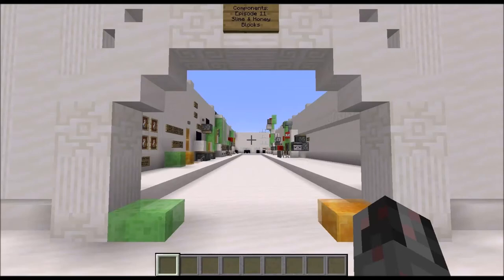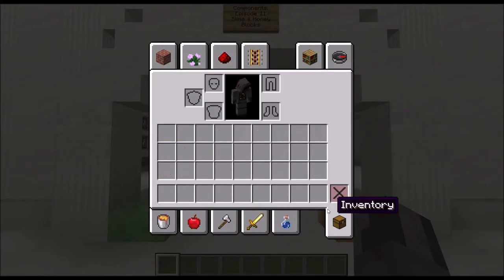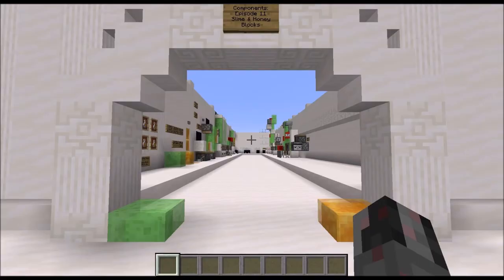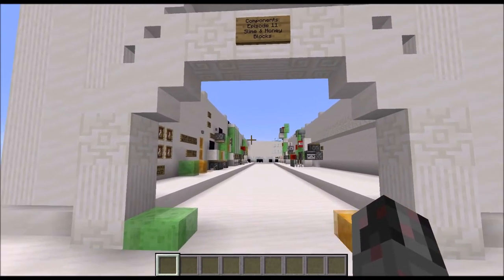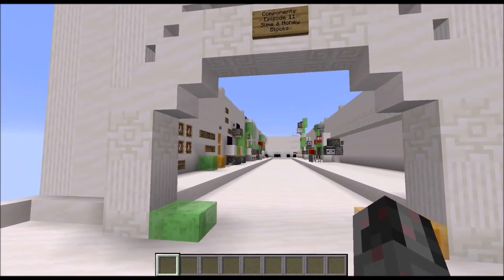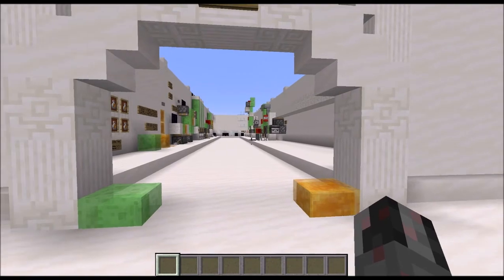Hello everybody, my name is Walter and this is episode 11 of my redstone component series. In this episode I will talk about the slime and the honey block. Those two blocks are not really redstone components since they are not in the redstone menu, but they are so important and useful in many redstone contraptions that they deserve their own episode. I will start with some general information about those blocks, then go into detail of how they work and how they interact with their surroundings, and finally give you a few examples of what they can be used for.